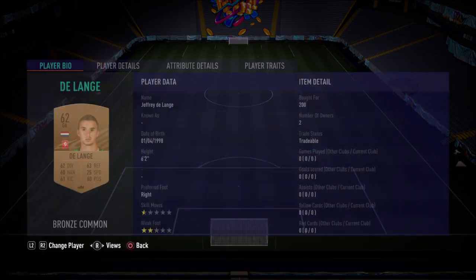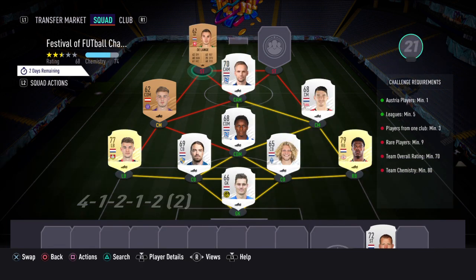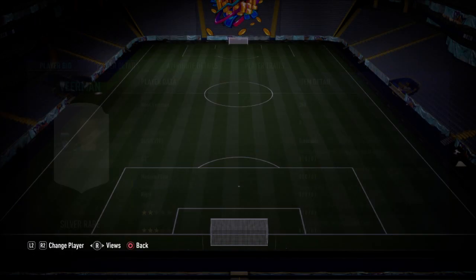Left striker, we've got this Netherlands card — you can have any Netherlands card there, we just went with him because he's the cheapest, 200 — DeLang. And then to finish up with right striker, we've got Vim, and he's 350.